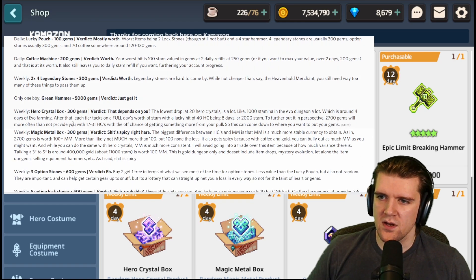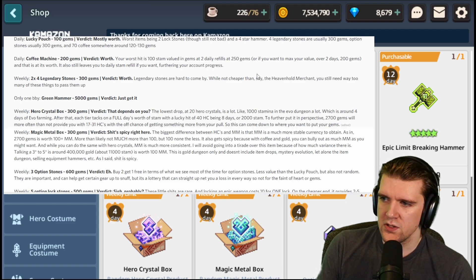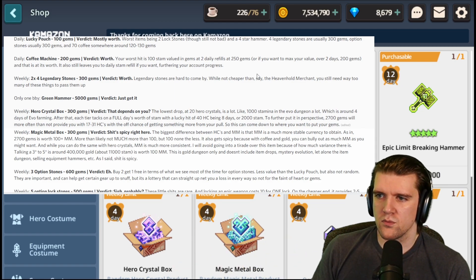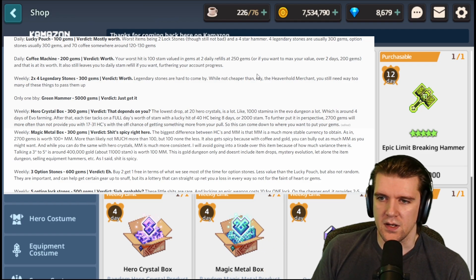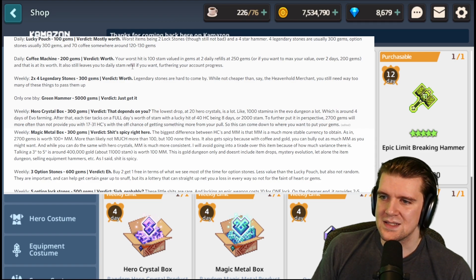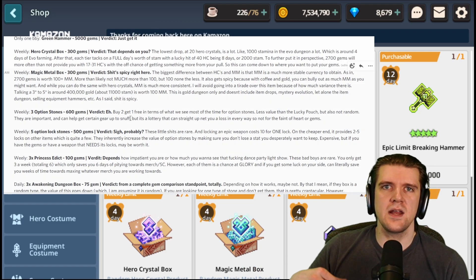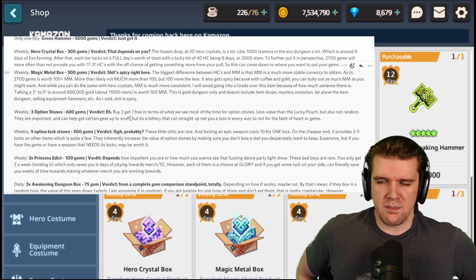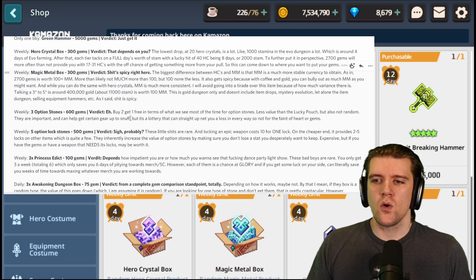The coffee machine at 200 gems — verdict: worth it. Your worst hit is 100 stamina valued at 250 gems across two daily refreshes. If you want to max out value over two days that's 200 gems, but you lose out on the opportunity cost of additional daily refreshes. It still leaves you a daily stamina refill if you want to further account progress, so if you're happy on characters and pushing progression, you can go ham with this.